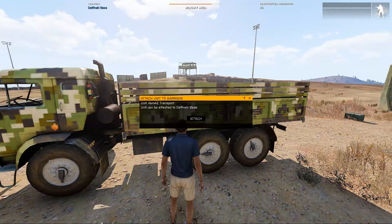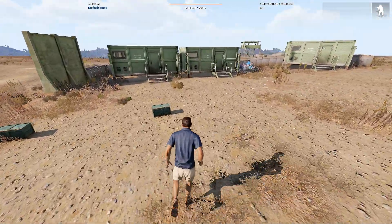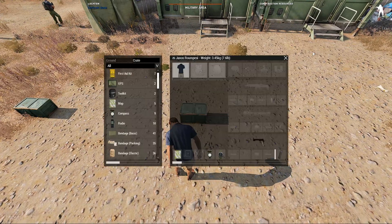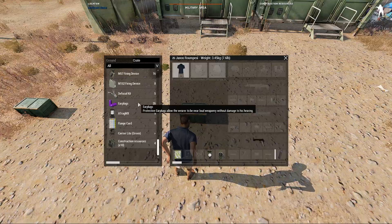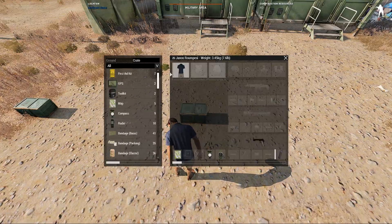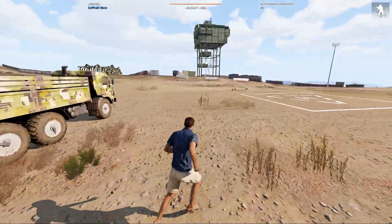Attach the garrison — there we go. And these boxes have spawned in again. What have they got in them? More construction resources. I'm pretty sure these weren't supposed to spawn in, so I'm just going to leave them where they are.